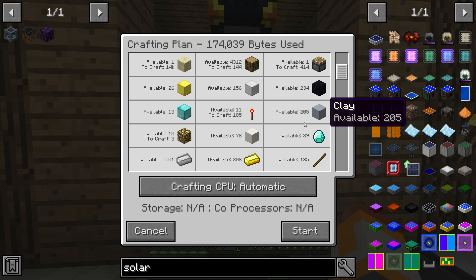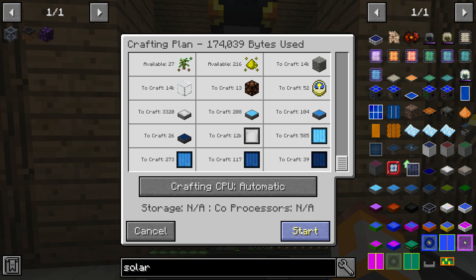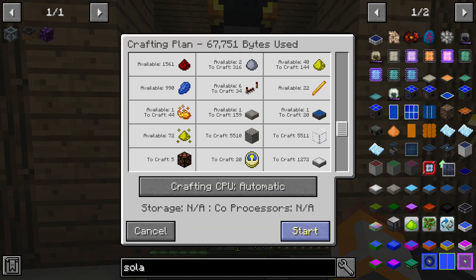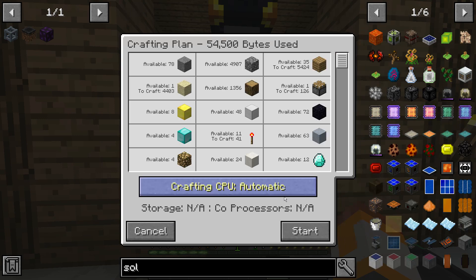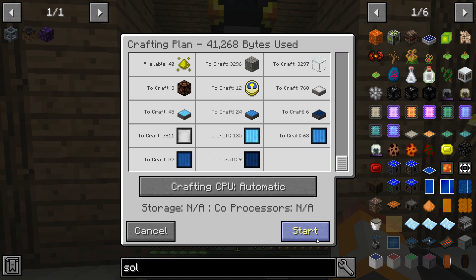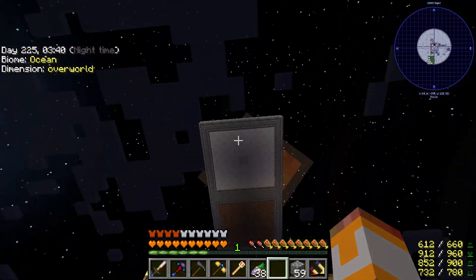We need to craft 14,000 gravel - this is going to take probably like an hour of real time. It won't let us do 25, can't do 10, can't do 8. I really don't know why I'm not able to craft 25 of these - if you guys know, let me know, because I have the bytes in our storages. I'm going to craft these guys and I'll be back with you guys once we have those assembled, and we'll create a nice new power system up here with a bigger battery.